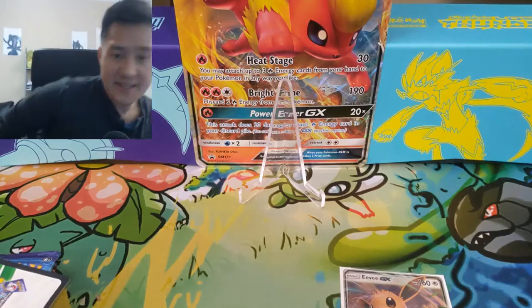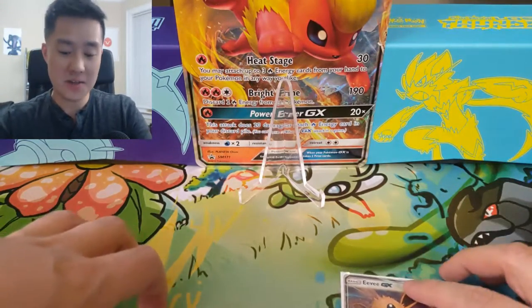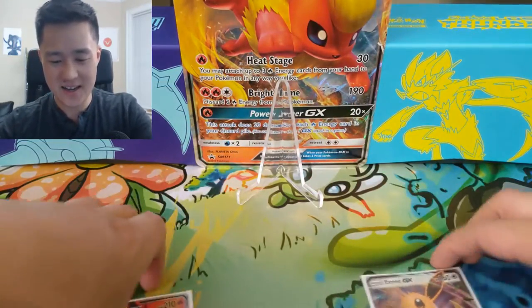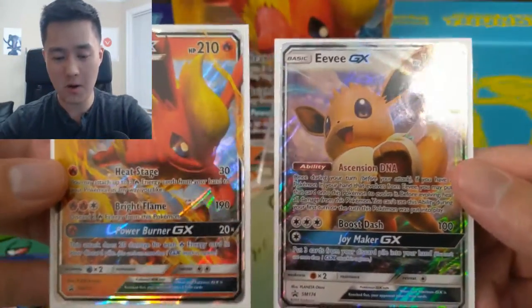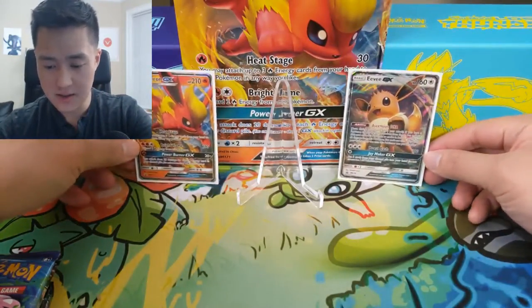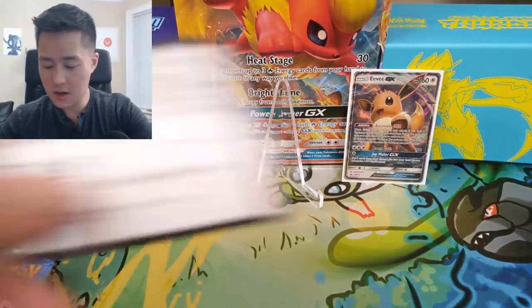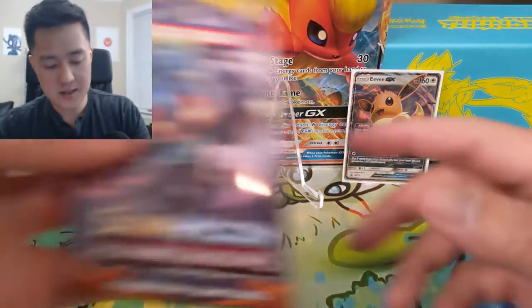I will select a winner Monday morning, so make sure you follow the instructions to enter. Let's get into this box! I'm trying a new setup where I'm expecting a great pull and we'll set up this little case. If that case ends up empty at the end of the video, we failed. So these are the two promo cards — I think the Eevee one's just okay, I really like the Flareon one. Here is a code card that came with the box.